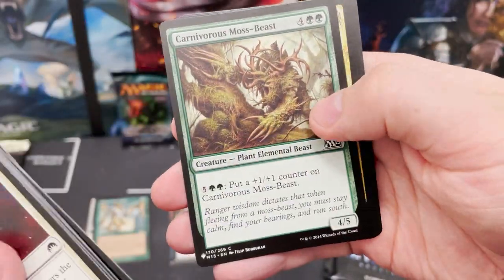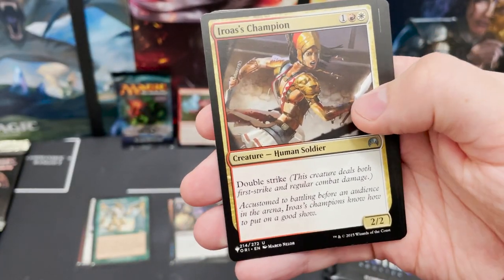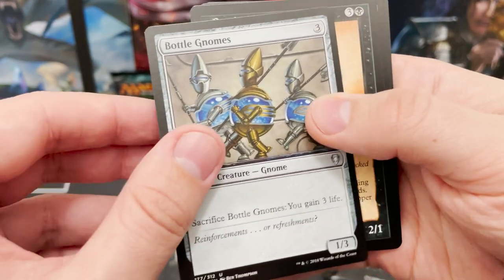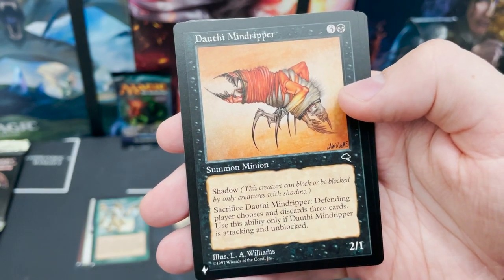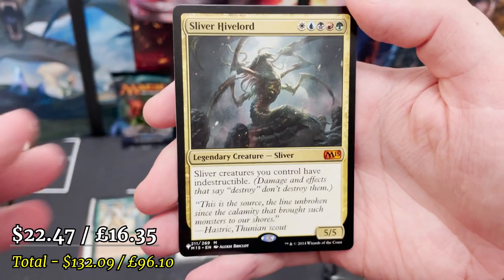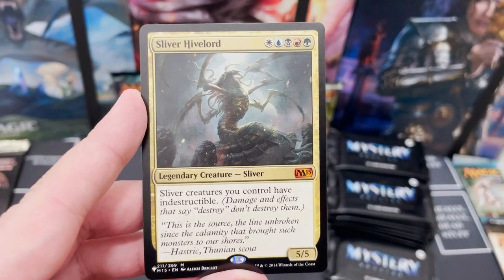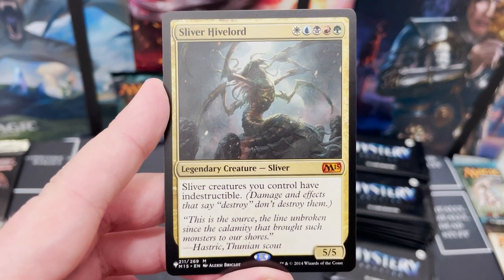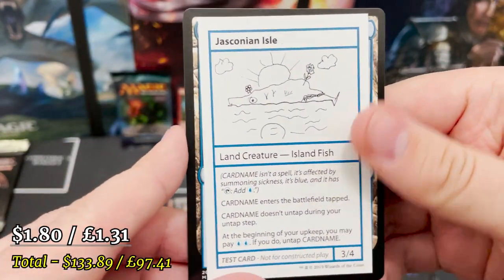The thing is you can just get loads of uncommons, not even commons — it is really, really random. RS Champion, Bottle Gnomes recently reprinted. And Dominaria Mind Ripper with Shadow — oh my god! Oh my god! Is this the best box I've ever opened and we're not even a third of the way through?